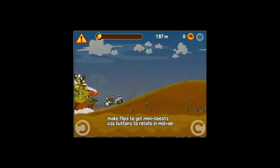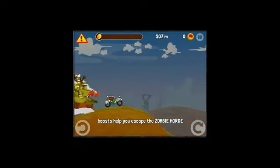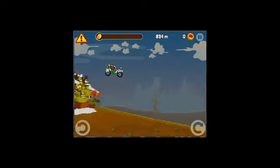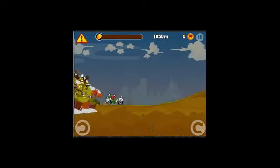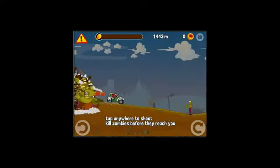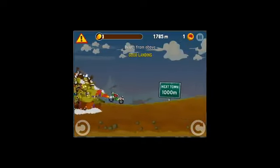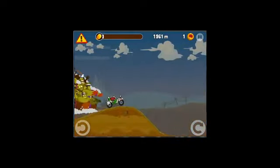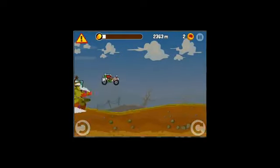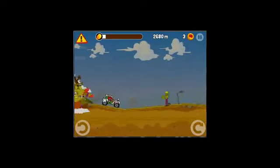You have left and right controls to control the vehicle, and if you tap on the screen you can fire the weapon. You want to kill any zombies running towards you because if you don't and you run into them, it slows the vehicle down and the zombies start catching up from behind. I got a little nitrous boost because I shot one of the zombies.